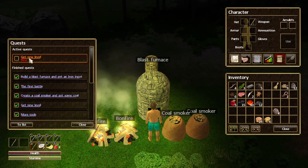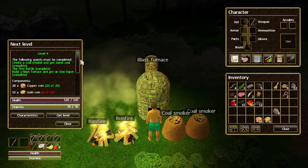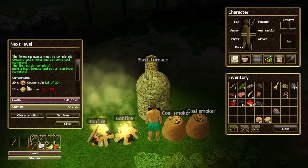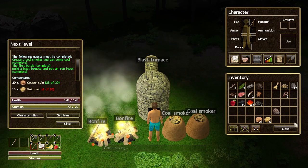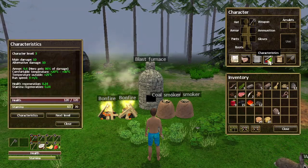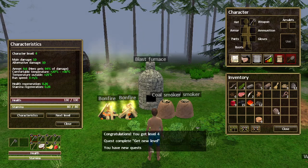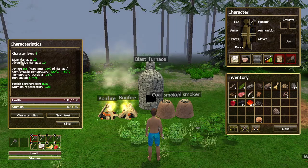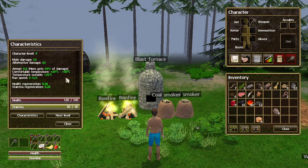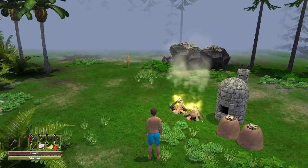The next quest is to get a new level — that's easy. Level 4 requires 200 copper coins, which I already have, plus 4 more gold coins, so I need to kill some enemies. Got all the components, leveled up. Looking at characteristics: more damage, alternative damage, and increased armor, which is interesting since I'm not wearing any armor.